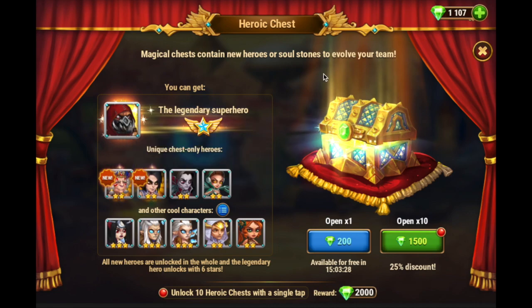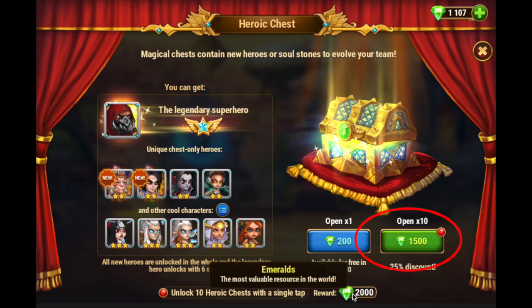You get to open it for free once per day — the heroic chest. You can also buy more chances to open it with emeralds. There is a special one-time quest that if you open it ten times all at once, you'll actually earn more emeralds than what you spent on it. So check out that quest; it's going to help you new players out.